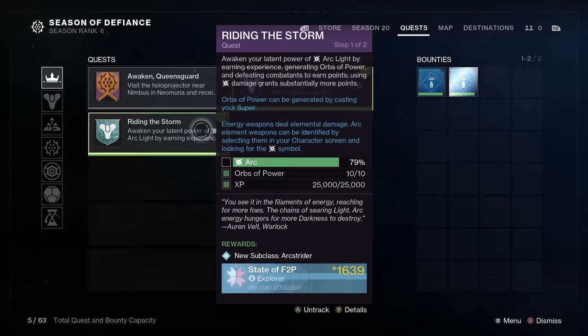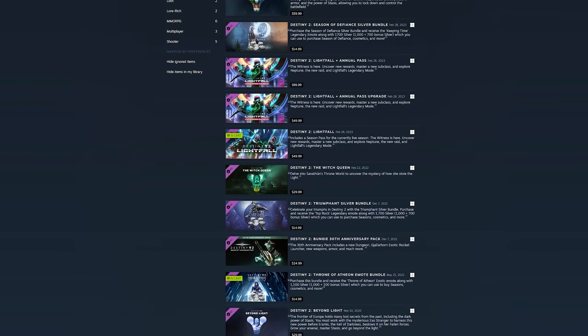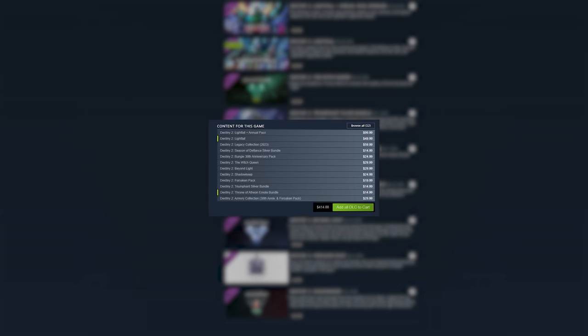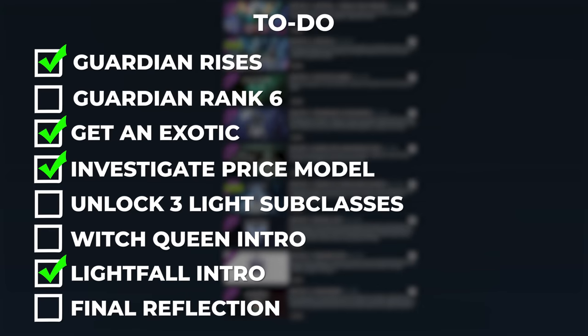The free Lightfall introduction really got me thinking — what if I decided I liked Destiny enough to buy something? I opened up the store page and there are 13 individual things for sale related to Destiny 2. How is a new player supposed to have any idea which one to get? The price tag for everything is pretty wild — if I'm new to a game, there's no chance I'm going to drop $300 on it. Honestly, this store page is confusing even to me as someone who plays this game full time, and I'm also a little surprised that Forsaken isn't free at this point considering the campaign has been removed.